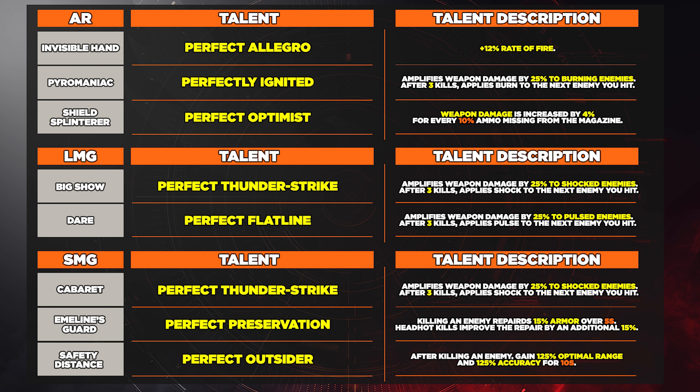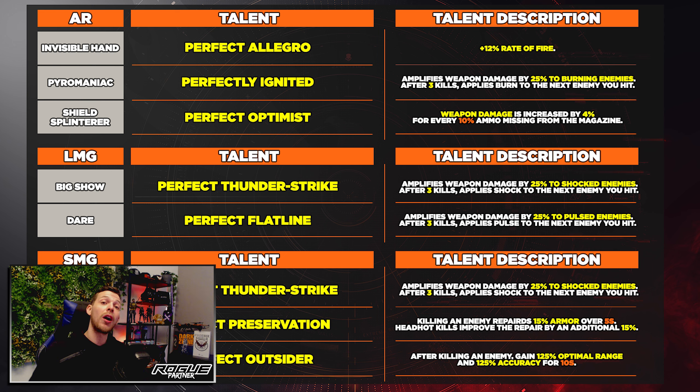Jumping over to the SMG category: we have the Cabaret, which gives us Perfect Thunder Strike — amplifies weapon damage by 25% to shocked enemies, and after three kills applies shock to the next enemy you hit. Then Emeline's Guard has Perfect Preservation — killing an enemy repairs 15% of your armor over five seconds, and headshot kills improve the repair by an additional 15%. The last SMG is the Safety Distance, which comes with Perfect Outsider — after killing an enemy, gain 125 optimal range and 125 accuracy for 10 seconds.